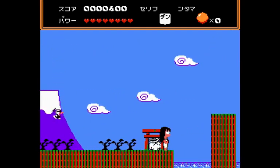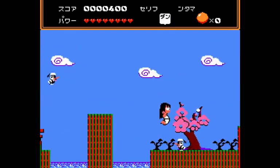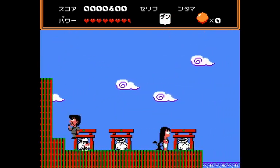Instead of picking up random objects in Circus Caper, you pick up even more random objects in this game. You see those bags in the background? You're actually supposed to go into those — they act as kind of like warp tunnels.